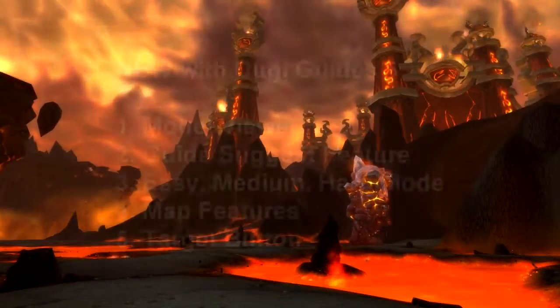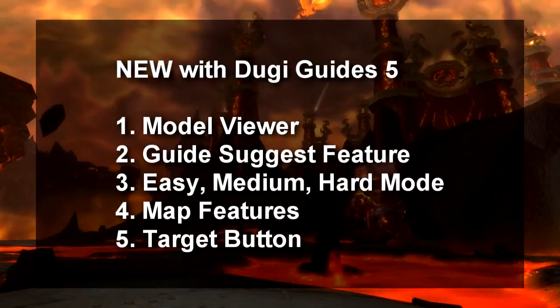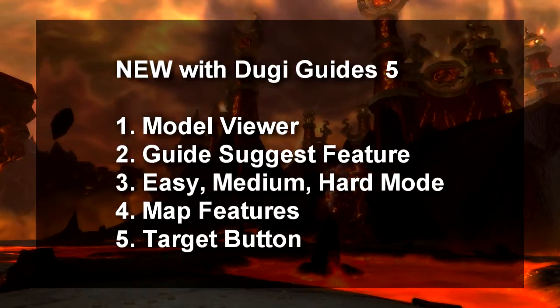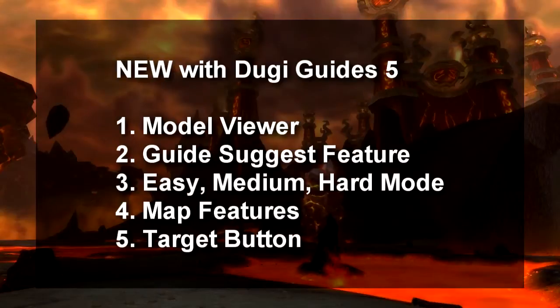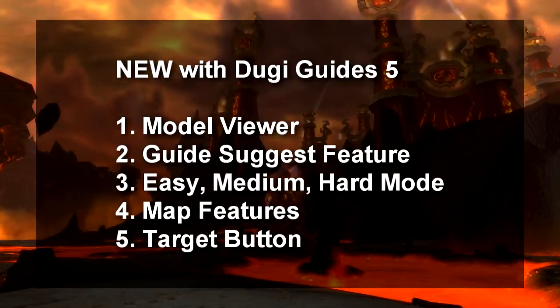This wraps up our initial release of Doogie Guides 5, which will have the model viewer, the guide suggestions, the easy, medium and hard mode, the map features, and the target button. If you haven't watched the videos about them yet, be sure to click on the video links on this page.